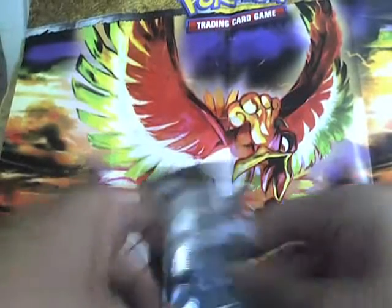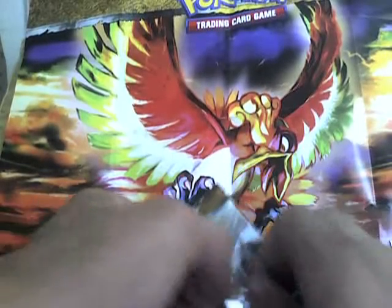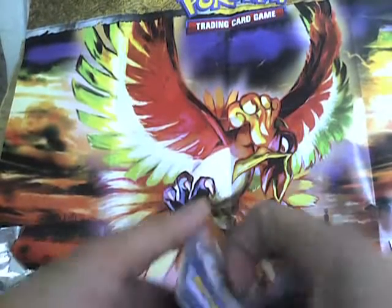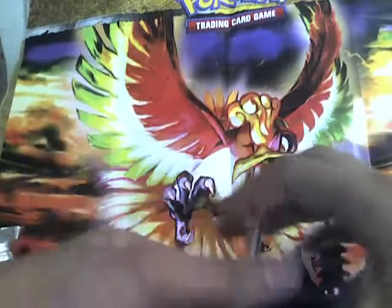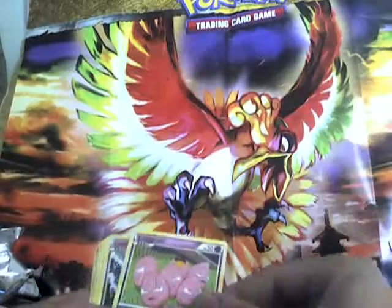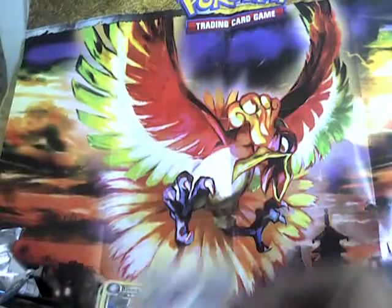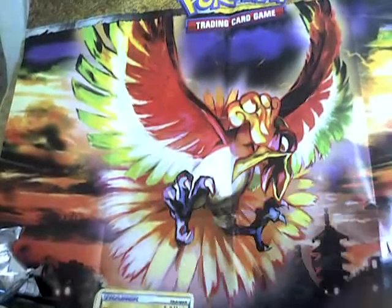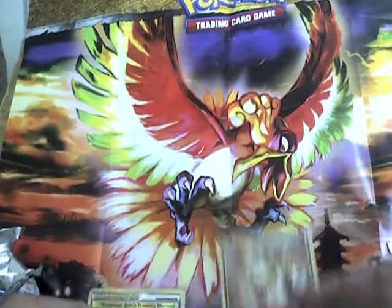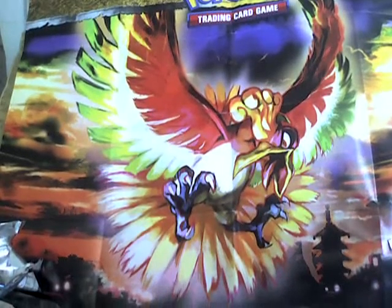Lugia pack now. Jigglypuff, Jynx, Exeggcute, Drowzee, Paras, Miltank, Gligar, Full Heal. Oh sweet, I got Arcanine! And my reverse holo is a Professor Elm's Training Method. Hope you like my videos, thank you.